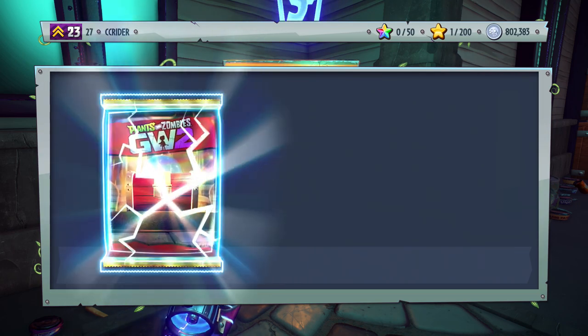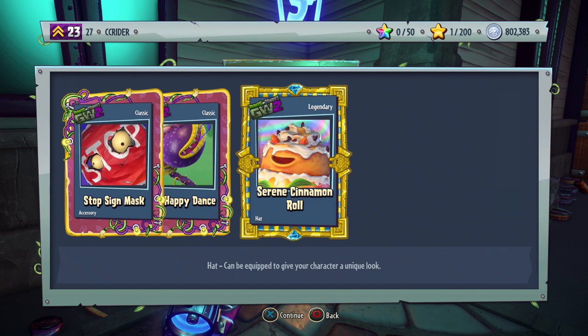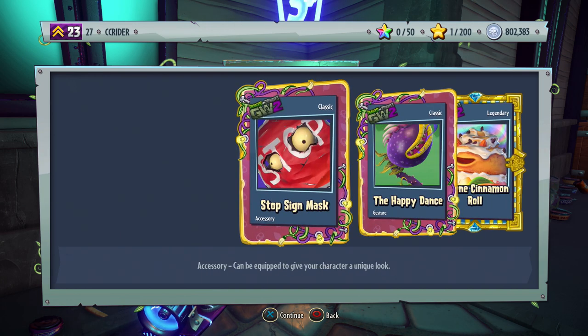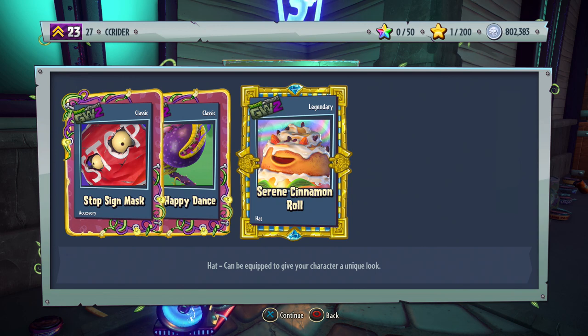Let's start at the beginning with the red mystery portal pack — start things off nice and slow. We get ourselves one legendary right away. We got the stop sign mask, the happy dance Garden Warfare 1 gesture for the chomper, and the Serene Cinnamon Roll hat legendary.